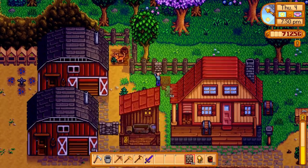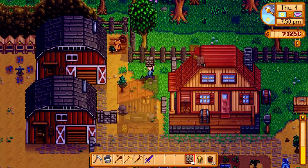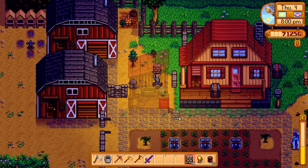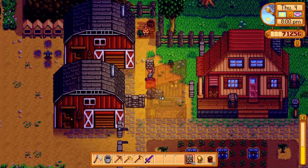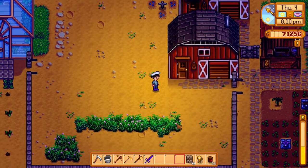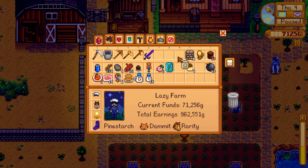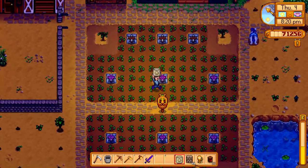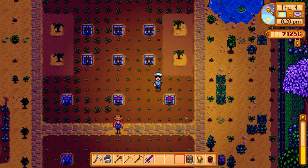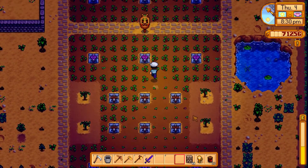Put a wall here and here — it doesn't look very good, but it's functional, so it'll work. Now they can't get out — and neither can the cat, but that works. You keep those goats company. We'll go plant this one garlic in the spot I mangled. All right — I think that covers everything.